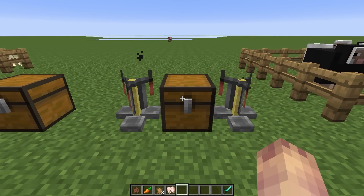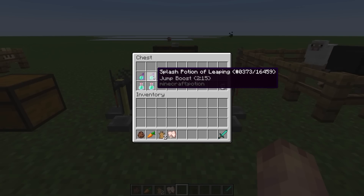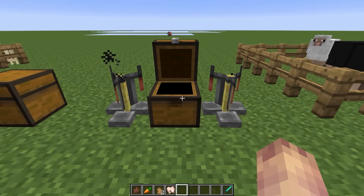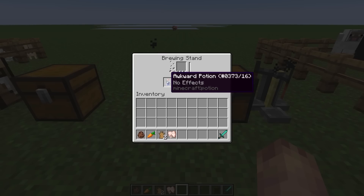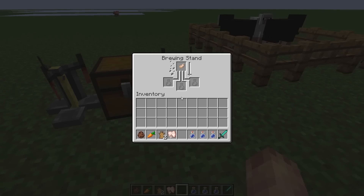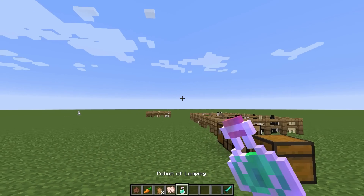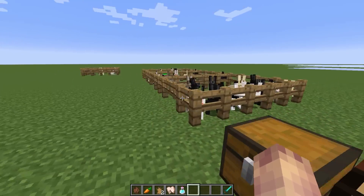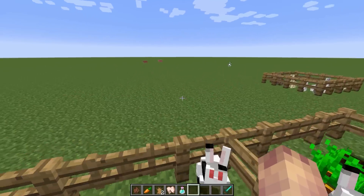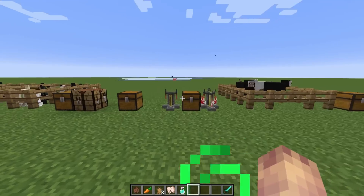With this rabbit update there is also a new potion in the game called the Potion of Leaping. This can be brewed with an awkward potion and a rabbit's foot, and it will create the Potion of Leaping which gives you a slight jump boost. If you drink it, you can actually jump over fences — there's a slight visual difference, not too much, but a little bit.